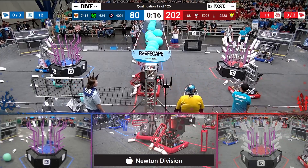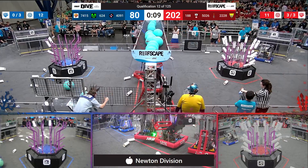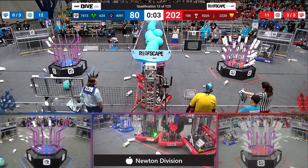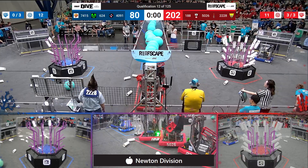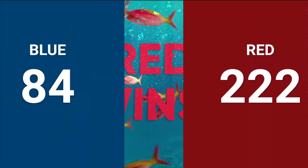That sound means it's time to think about the climbing and the barge. 624 Kryptonite showing that they can go up into the air — let's see if they can stay there. Red alliance has all three robots hanging from the deep climb cages. Yes, they will hold on — will those three deep climbs be enough? Not quite enough.